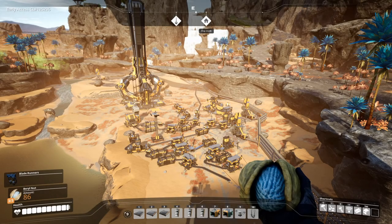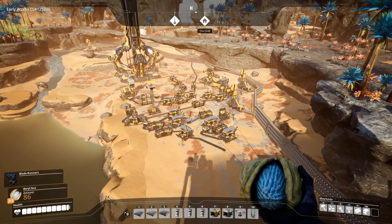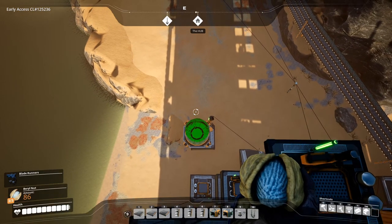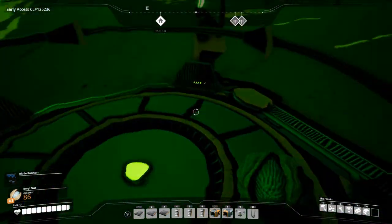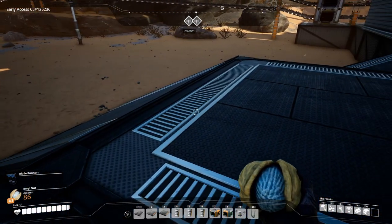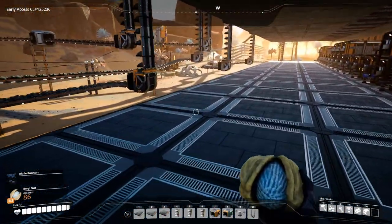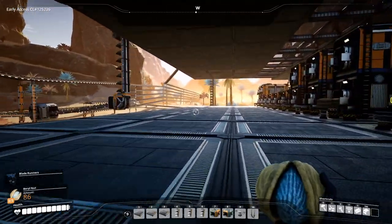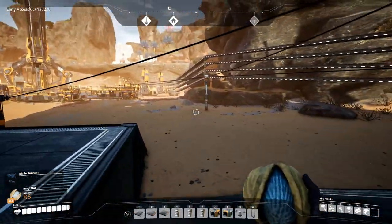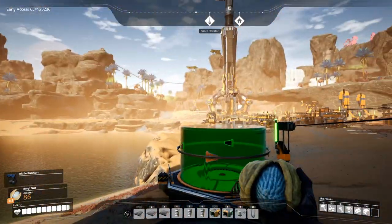Welcome back to Satisfactory, folks — it has been a while and I have been really busy as you can see. We're quite high up here and we can get even higher. I want to show you what I have been doing. In the last episode we finally had iron plates and screws being made, and a bit of reinforced plates as well. A lot has changed since then — we have a lot of belts going everywhere. Let's go up level by level and see what we have.